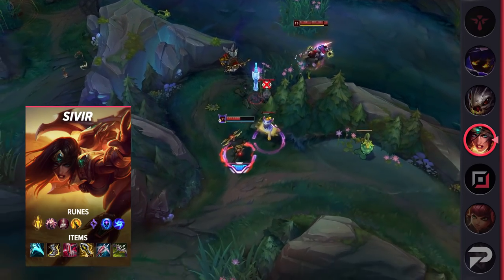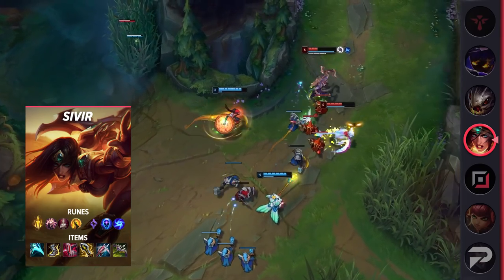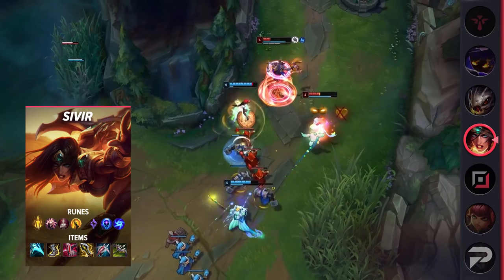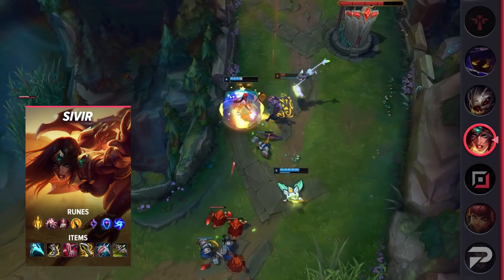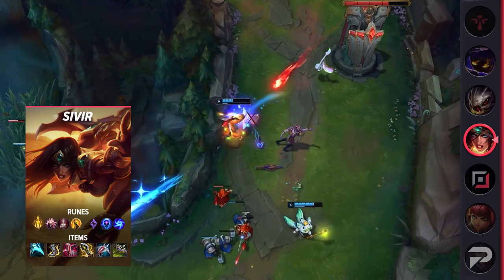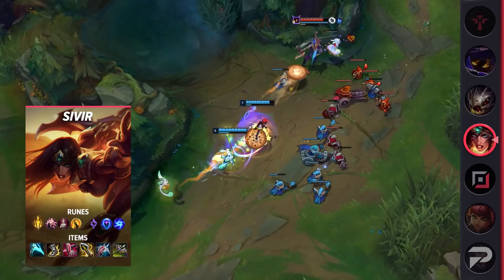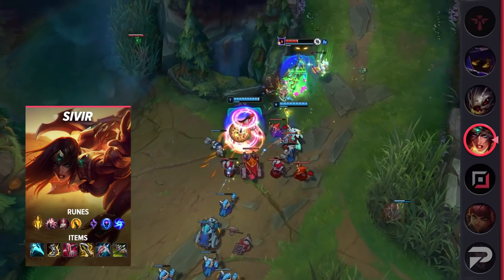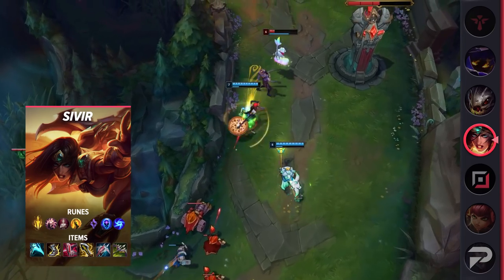On top of being so strong later, Sivir's already a solid laner as well. She may not have any mobility spells to help her get out of danger or dash in for a kill, but it's still hard for most opponents to punish you. Once you have a few levels and a bit of AD, you can shove in waves extremely fast, leaving very little time for interaction with your opponent. What few windows they do have to try and go in, you can deny with a well-timed spell shield.